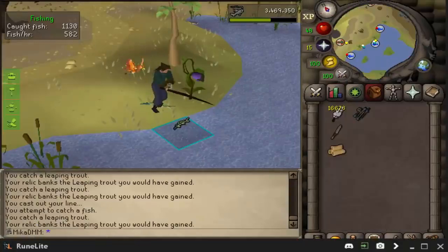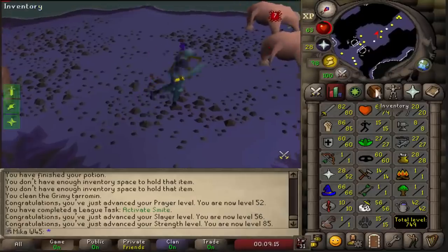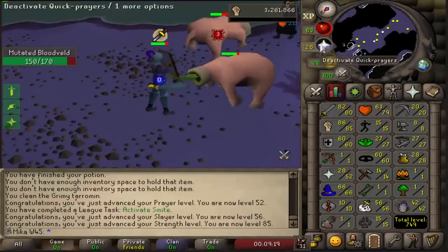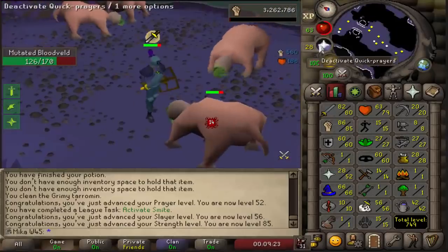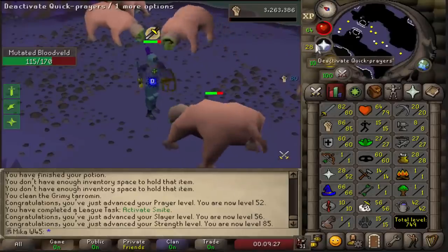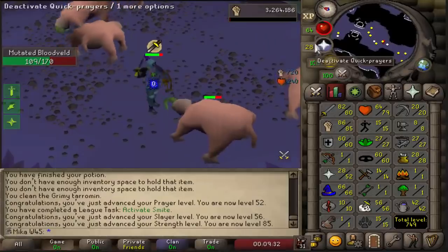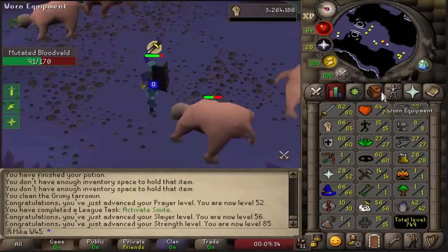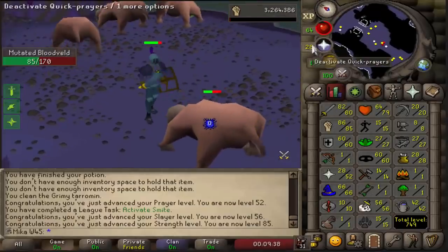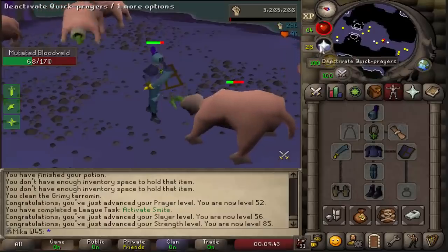Hopefully you guys will enjoy and let's get right into the video. 85 strength on our slayer account and today is going to be very slayer oriented. I want to get a bunch of points on this account by completing all sorts of different tasks. But firstly, I want to get a ruby amulet drop from these blood valves because that is going to be a strength amulet — I already have the cosmic runes. And then after that, I also want to get the black boots drop from these blood valves because that is going to be my best in slot boots for a while.